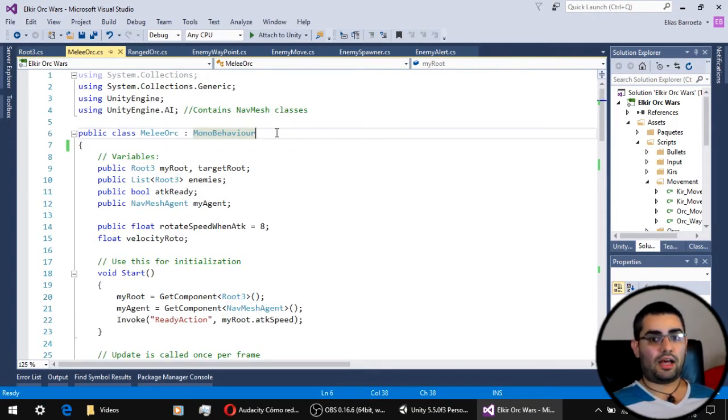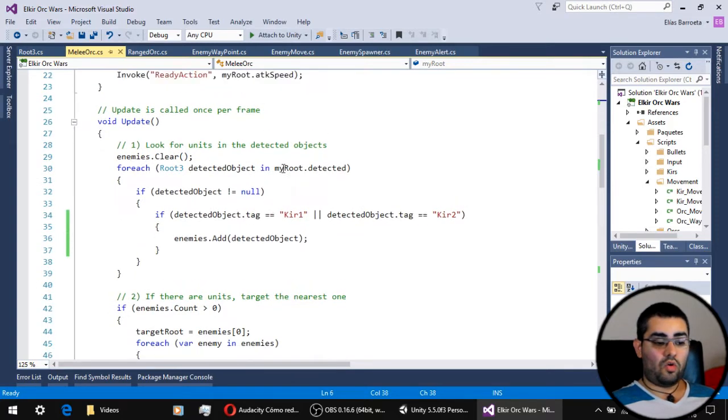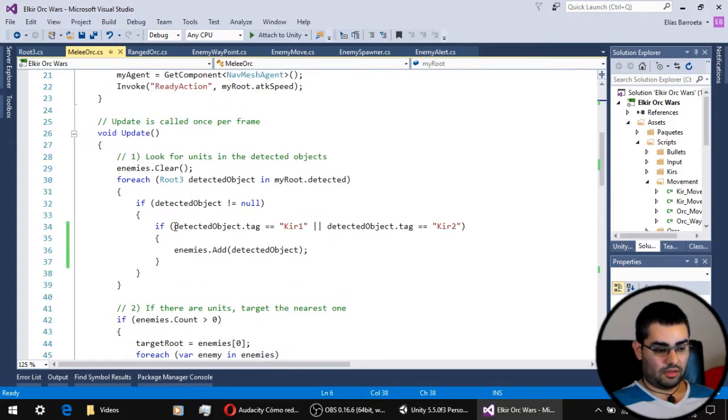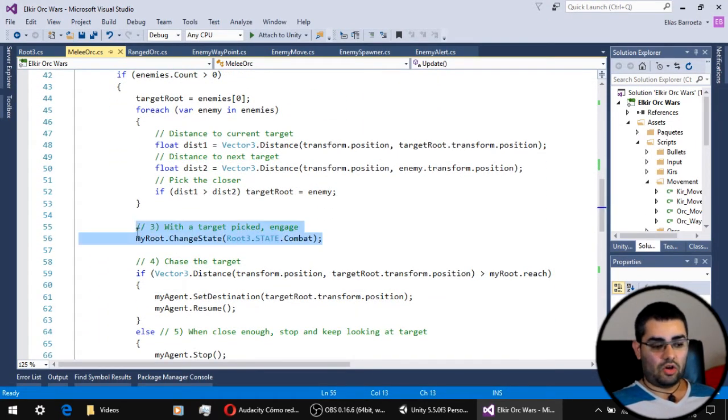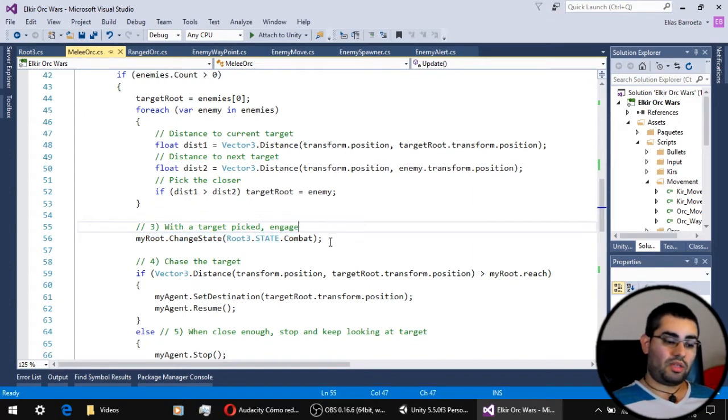The scripts that allow our enemies to attack are pretty much the same scripts that our units use, but with a few differences. The first difference is that they no longer look for the org tag on the detection list, because they need to look for the unit, not other enemies. The other difference is that they don't check if they are not in the movement state before changing to the combat state, because when it comes to enemies, the combat state takes priority over every other state.